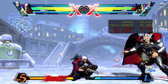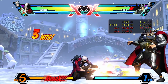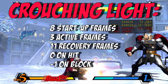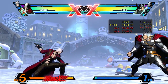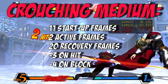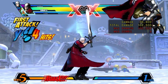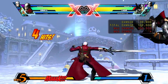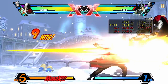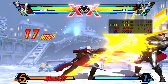Crouching Light is a low gunshot that is great for starting combos, especially after a cross up or mix up — it can be chained into itself. Crouching Medium is a low sword attack that is somewhat slow, so use this in combos, not by itself. Crouching Heavy is a forward strike that can be button mashed for extra hits. Because of the multi-hitting nature of this move, the damage scaling is insane, so I wouldn't recommend it unless you're desperate for an easy hit confirm into super right as your opponent is about to go down.